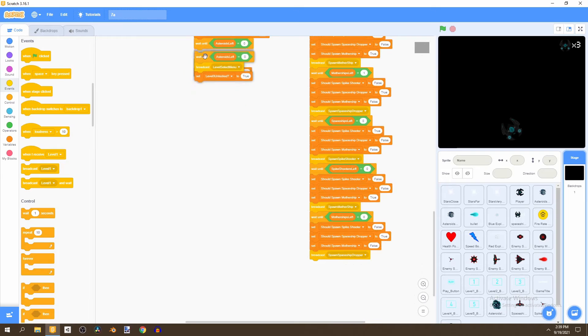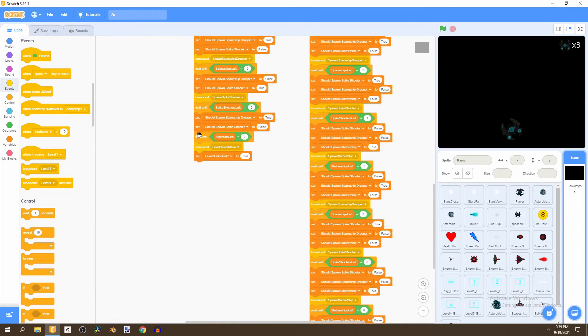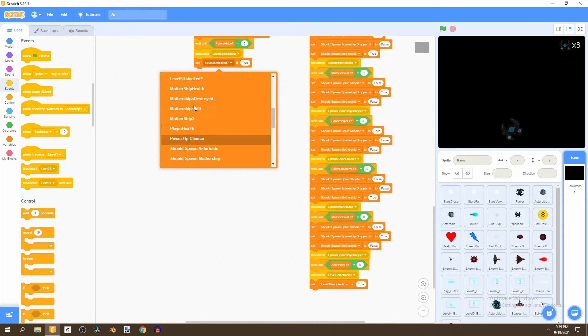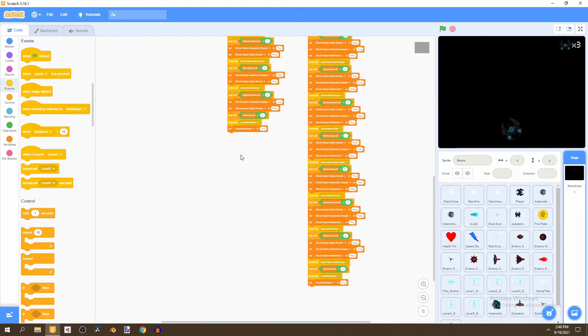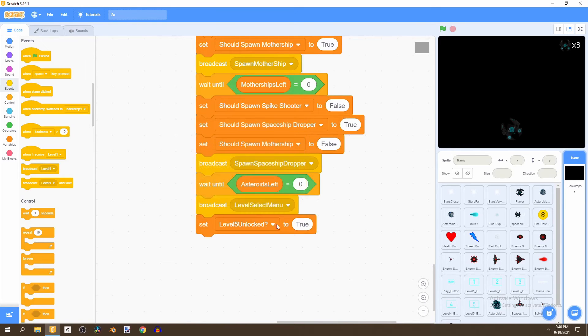All we need to do to round this off is wait until asteroids equals to zero. Duplicate the wait until block from level three and drag it to the bottom. Then set level four unlocked to true for the level three block and set level five unlocked to true.